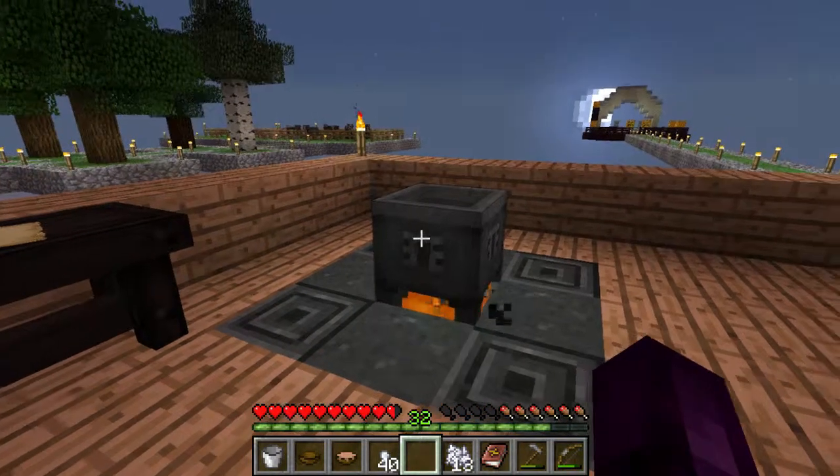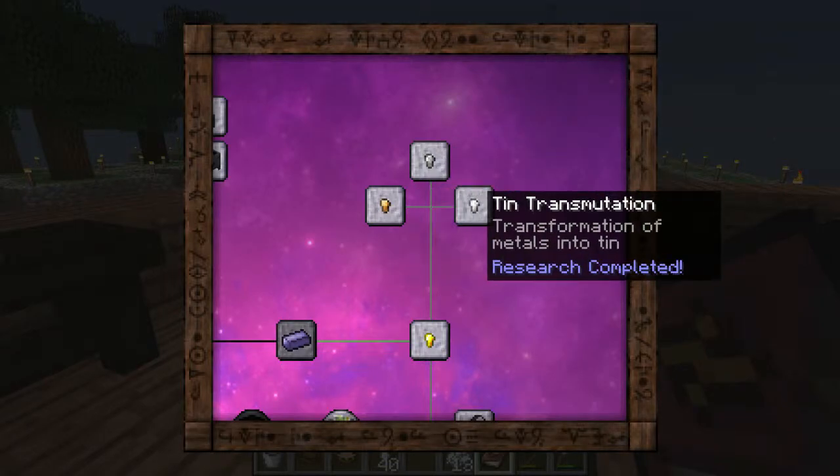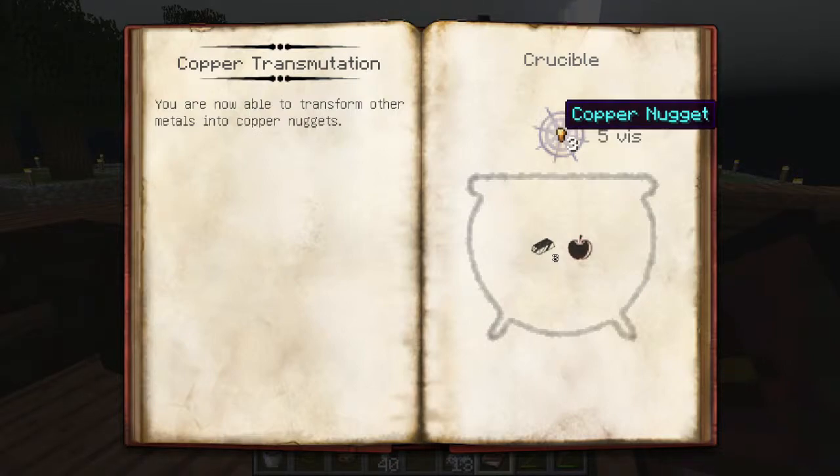Okay, so now onto how this works. We can open our Thaumonomicon and we can see that we have iron, copper, and tin. We need to make copper and tin in order to make brass, so we need to see the recipe. The recipe for brass is three copper, one tin.